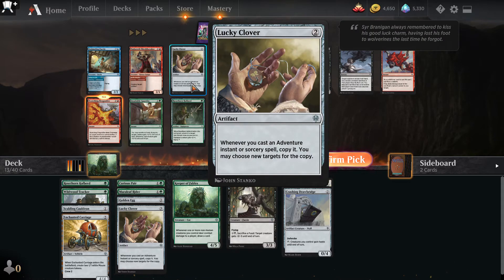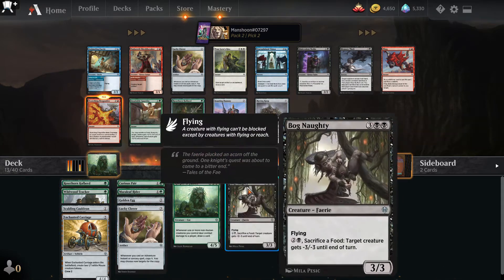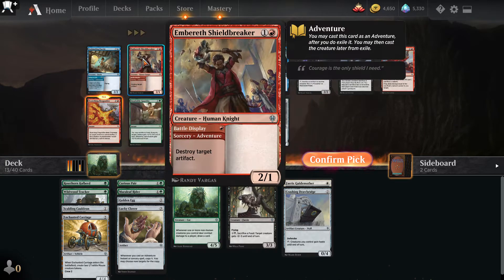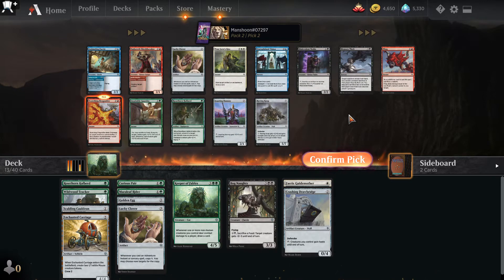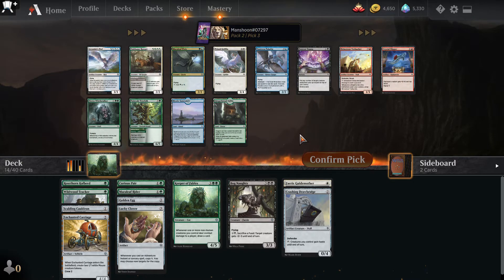I don't know — I feel like the Bog Naughty is not going to make it and I have one good white card. Red adventures are like Rimrock Knight and Ember Shielder — there's not a lot of great red adventure cards. I did see some white. I'm going to take this Lucky Clover. Oh man, I hope that doesn't absolutely ruin my life.